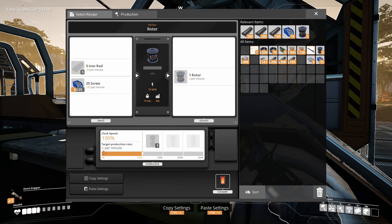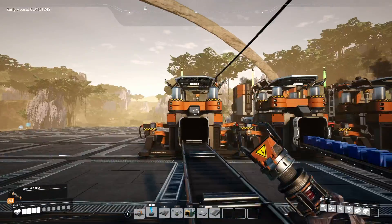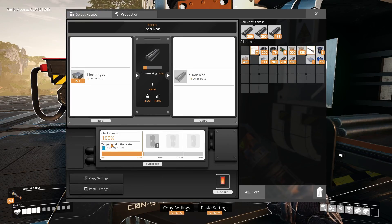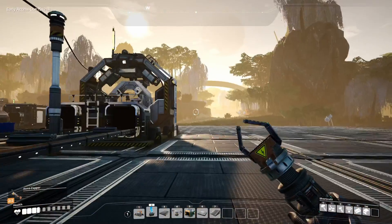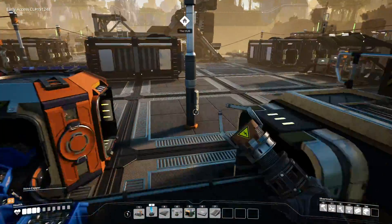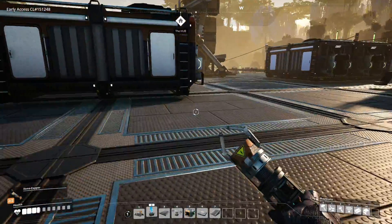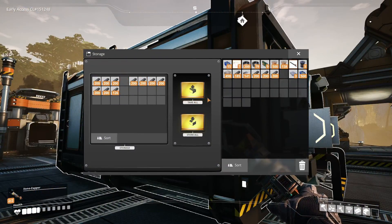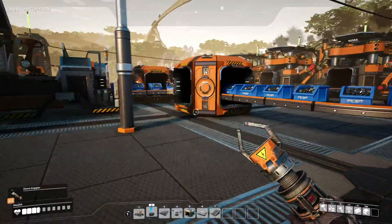This will start making our rotors. We're going to produce half the amount of screws, so let's go 50% - then we'll use half the amount of screws and half the amount of rods. I'll set this to about 10. I'll go grab some rods and screws and just jump-start the system a little bit.